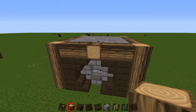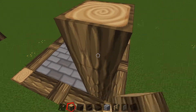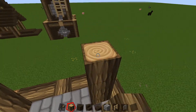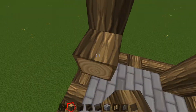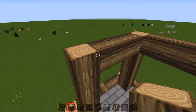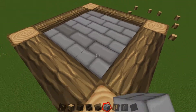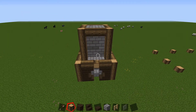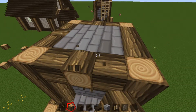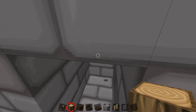Moving on to the top: take out our oak planks, come five blocks up, go one two three four five on each side, and connect these all to make a little square structure. We're gonna fill these in with stone bricks. Next we're gonna do the same thing as the bottom — take our middle block and just have it facing outward to give it a difference in the facade. We don't want the facade to look too bland.